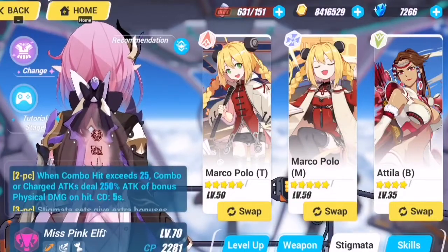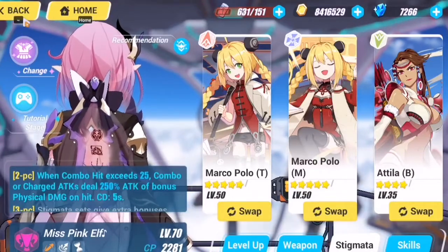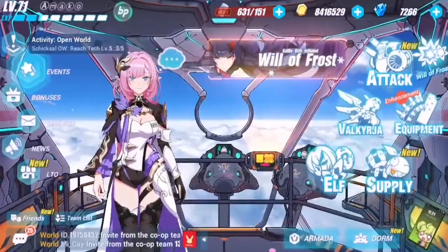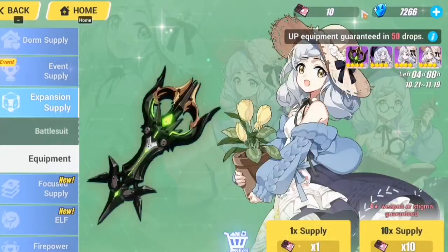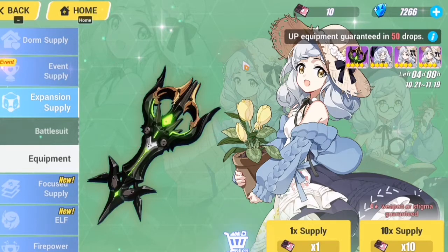This is my current free-to-play Miss Pink Elf build. Hopefully it's true that Miss Pink Elf will get a rerun on November 19, because if that's true we're going to pull for her weapon and stigma. I have 10 focus supply from the anniversary and about 7k crystals. I know 7k crystals is not enough, but I really hope we can get her weapon and some of her stigma.